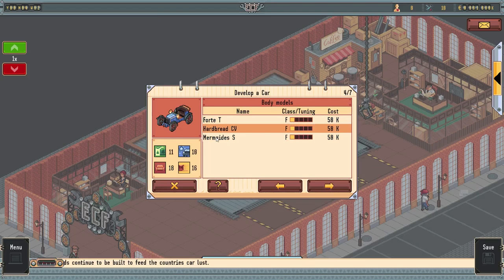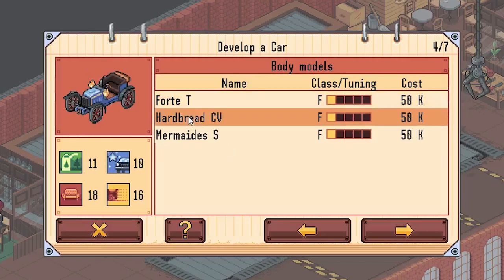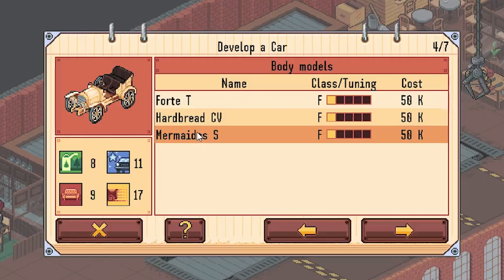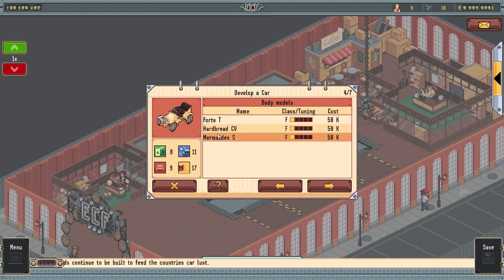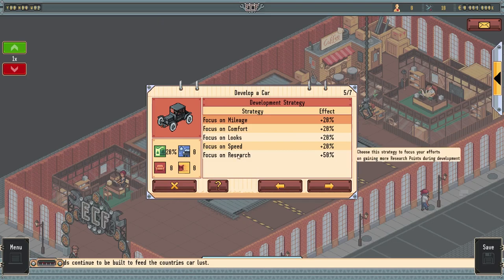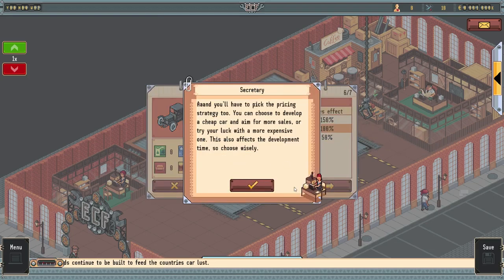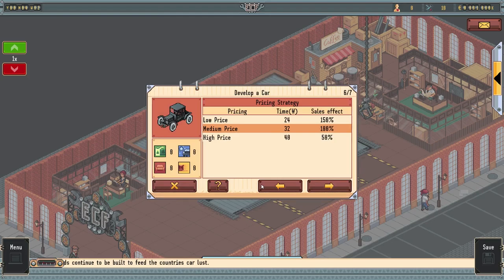We have to go with pneumatic tires, and we can select what type of car body we want. You'll notice the names - the 4TT is totally not the Ford Model T, the Hardbred CV I'm not sure about, and then you have the Mermaidies, which is totally not Mercedes. We're gonna go with the Ford Model T since it actually has some of the highest ratings for looks and comfort. Now we have to develop a strategy, which gives a little boost in one particular category. It's our first car, so it's gotta look good - let's go for looks. You could also focus on research and that'll give you extra points to research new items later on.